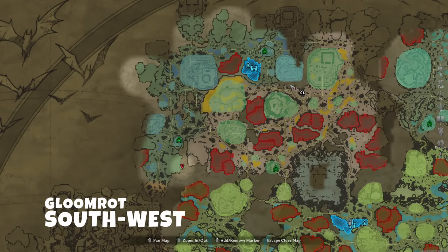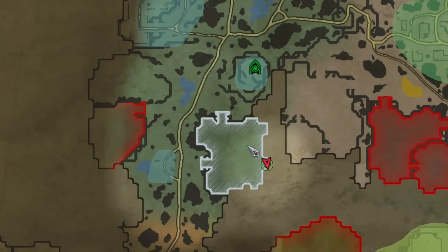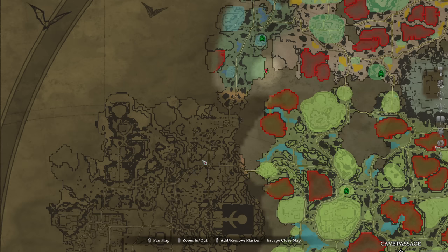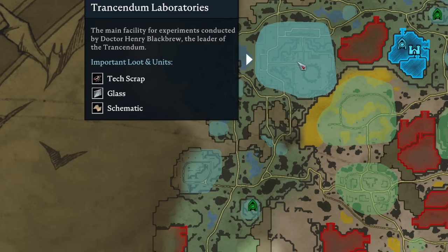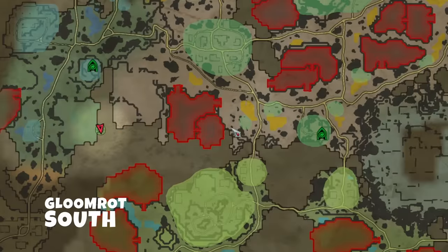In the new Gloomrot region, you'll come across some intriguing base locations, including one in the bottom left corner. What makes this place special is its proximity to the Silverlight Hills, which significantly facilitates your endgame progression. Additionally, you'll have quick access to the Lightning Source, Gloomrot bosses, as well as the best farming spots for Tex Crab and Mutant Grease.